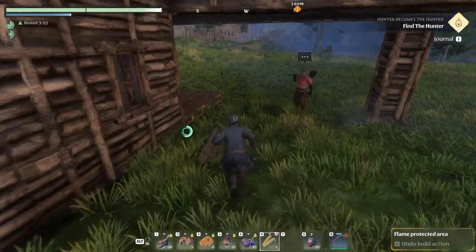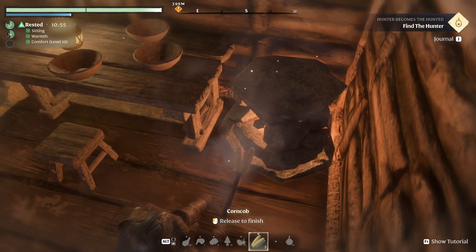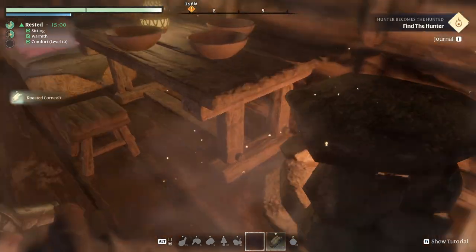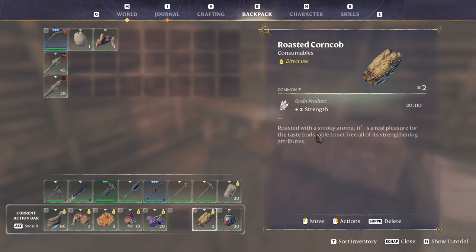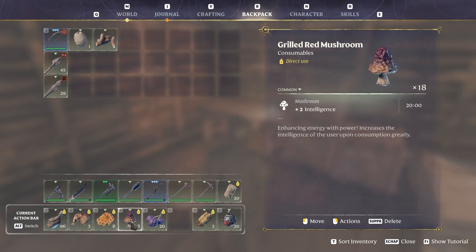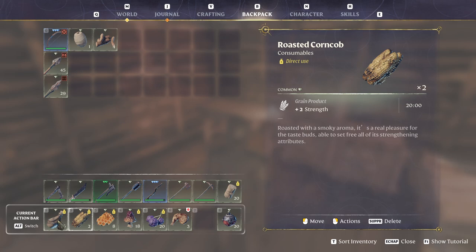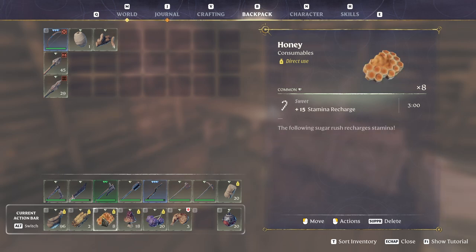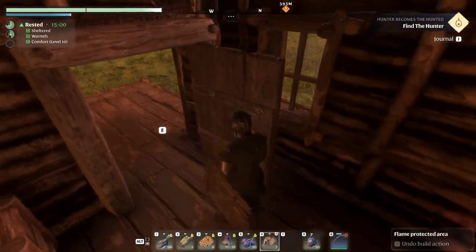Let me see about cooking this corn. Cook, yes - roasted, oh my god! Backpack - plus two strength, wow. This is intelligence, this is stamina recharge, this is constitution. We're gonna change this one with this one for now - this is endurance and stamina, strength and stamina recharge, this is attack. But I would like more to have stamina recharge, health regen, constitution. Night time - let's sleep for the night.